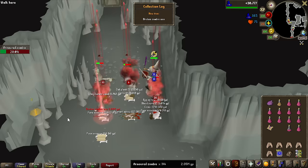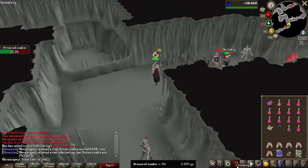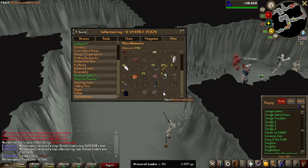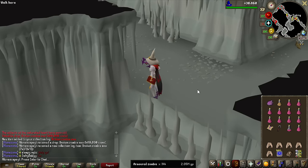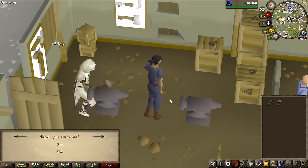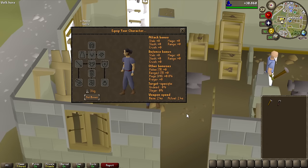We got it! The broken zombie axe on 344kc, also a collection log slot! I couldn't find it on the slayer tab — it's probably in miscellaneous. Yes, there it is — the broken zombie axe at the bottom. It's called broken because you have to repair it with 70 smithing, so iron men who grind this out do need 70 smithing to use it. I always go to the Varrock anvil — the classic. Luckily I have over 70 smithing. We also get 500 smithing experience for this, and that is now the repaired, fully equippable zombie axe.